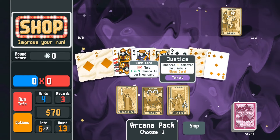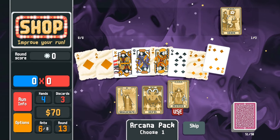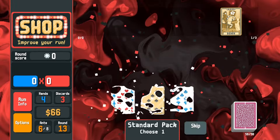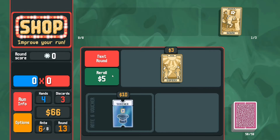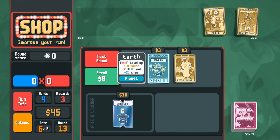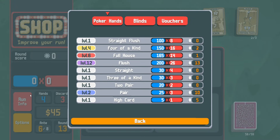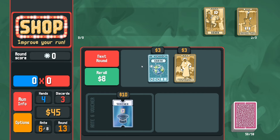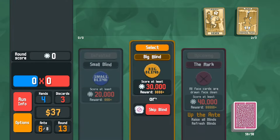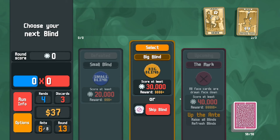We have a justice. The score requirements are getting a little high, so I figure this naked five — we might as well make that into a glass. Nothing we want there, reroll. Hanged Man is okay, I'll take it. Temperance — I want it. At this point maybe the full house dream dies. I roll past the full house — I figure I'm locked in for flushes now.